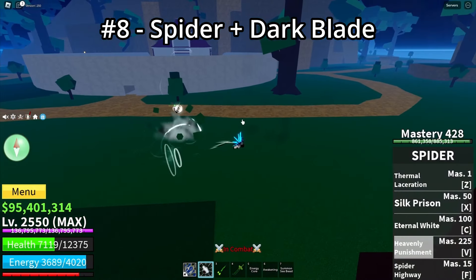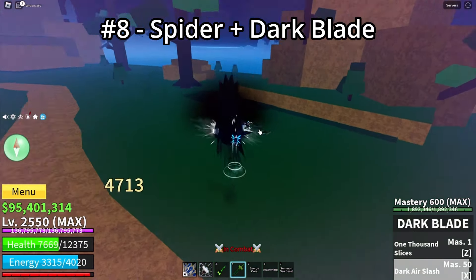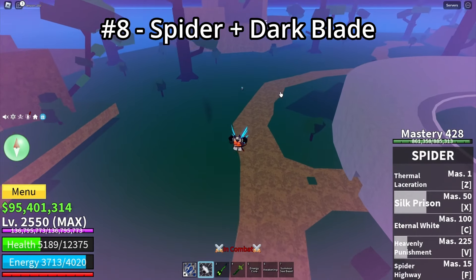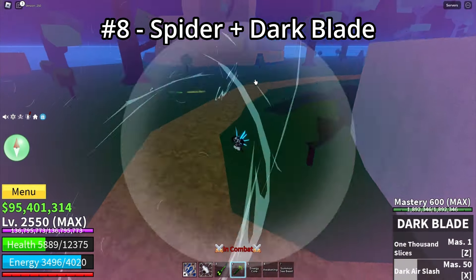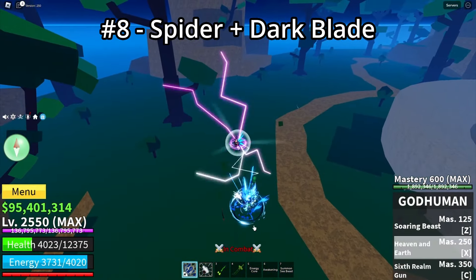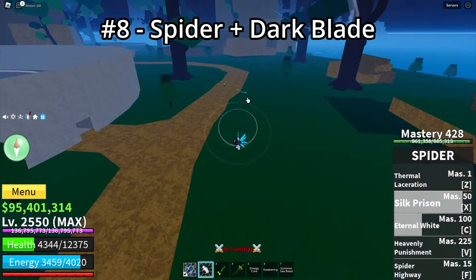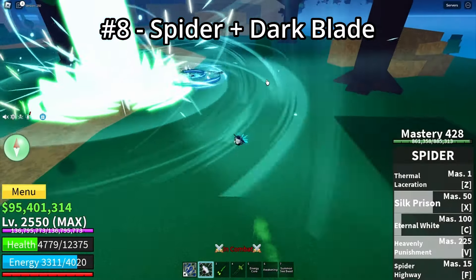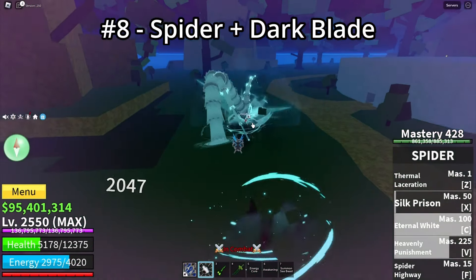You need to hit the String moves first and then hit your opponent with a fast, quick Dark Blade combo. Separately they both do insane damage — Dark Blade does 10,000 damage alone with these hybrid stats, and String does way more because it's a fruit. It's a really good combination that I recommend if you have enough experience with String in PVP.